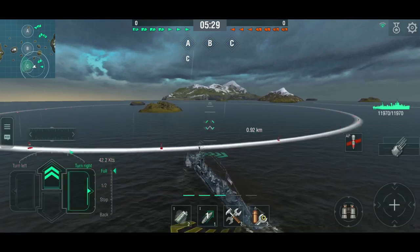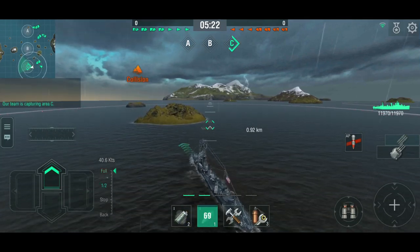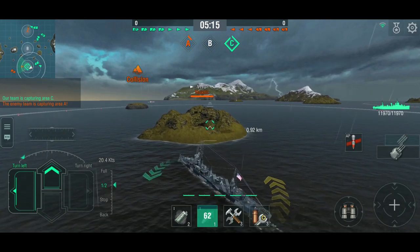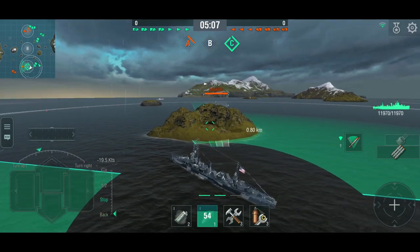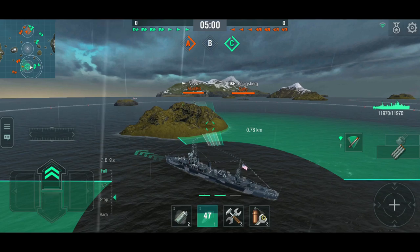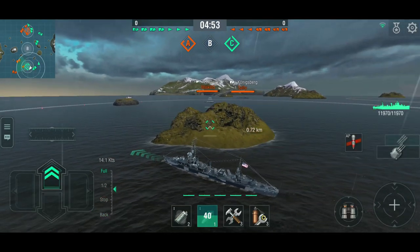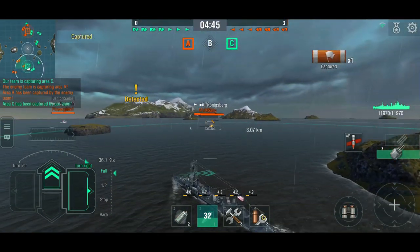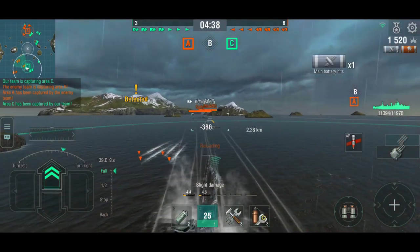I'm settling next to the island to see who's coming around. Nothing else in the cap so far. There's the V-170 — I'm not spotted, so I'm in a good ambush position. The Königsberg is out of torpedo range and the V-170 doesn't look like he's going to move forward. He's probably staying away from our Pensacola, so I'll just start shooting at him. He's probably dropped torpedoes — I'm turning in. Yep, there come the torps. And the Königsberg's paying attention.